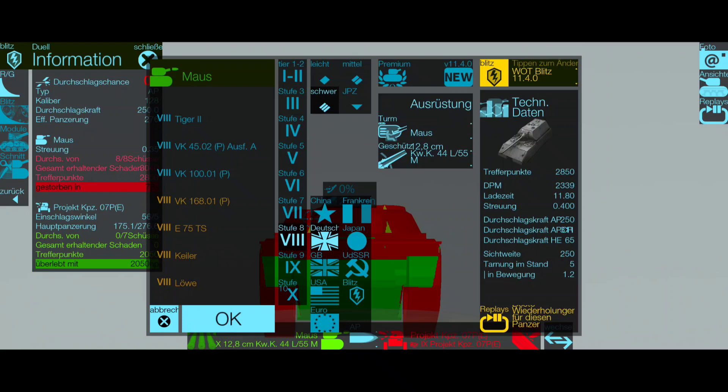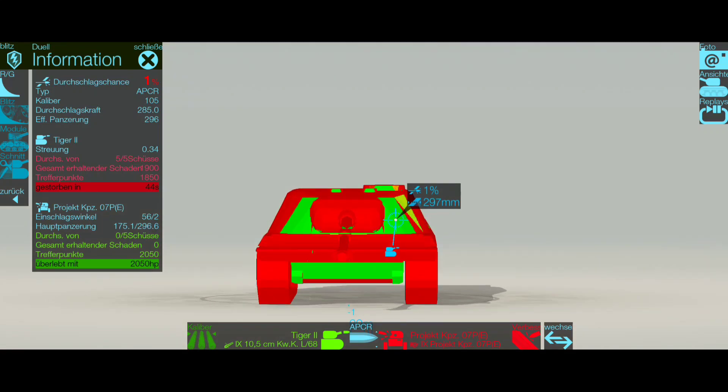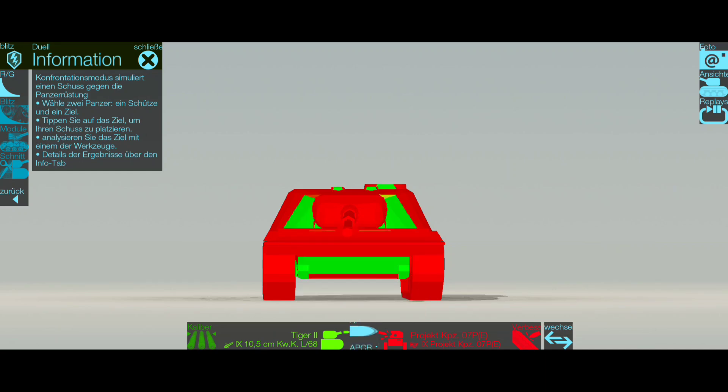The big advantage is against tier 8 vehicles of any category — tier 8 heavy, medium, or TD. There we are pretty OP and they will have huge problems penetrating our armor even with premium shells. For example, against a Tiger II (tier 8 heavy), if you are the higher-tier tank you'll enjoy the battle — you'll be OP and no one will be able to penetrate you in hull-down position.